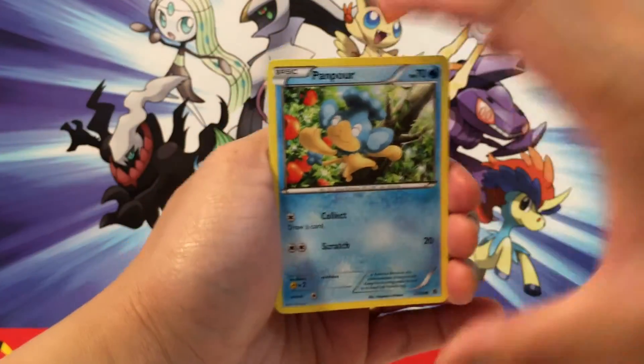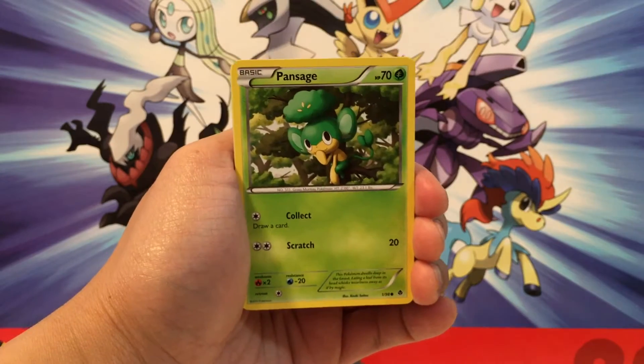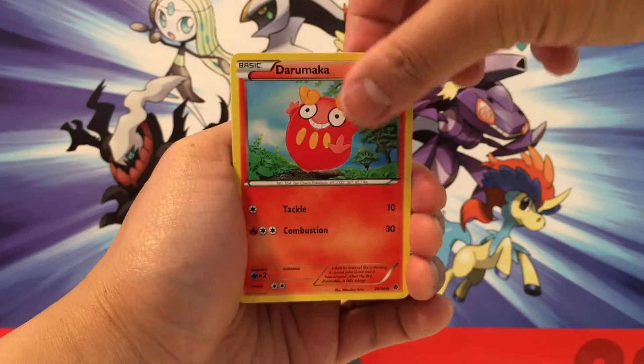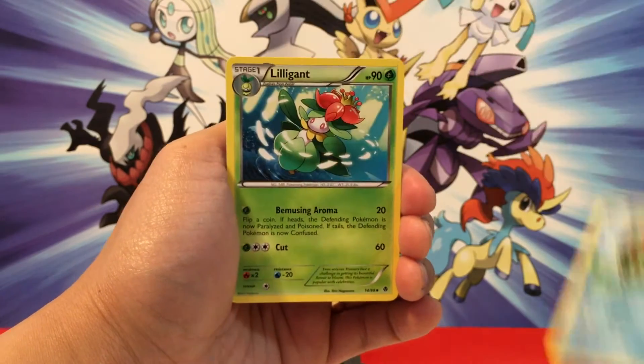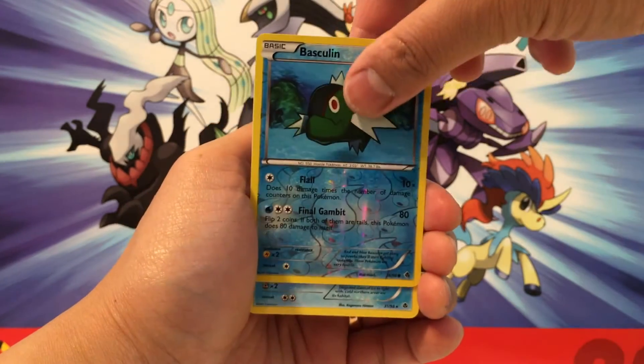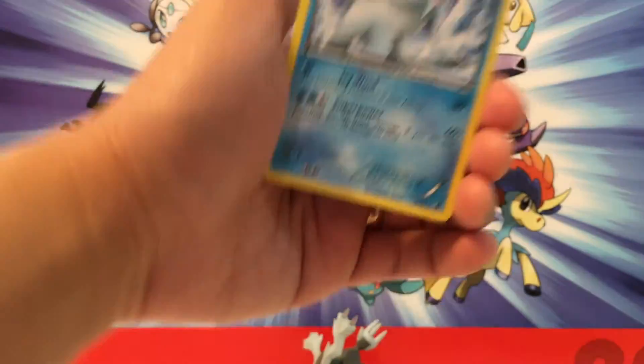Pack number three, be nice. Come on. Panpour? We got the three monkeys. I don't know if that's a good sign or a bad sign. Darumaka, another Basculin, a Lilligant, a Watchog, a Reverse Basculin — that's three — and a Beartic. Ugh.